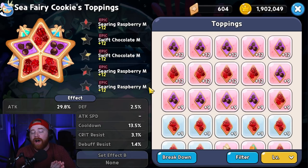For Sea Fairy's toppings, we use a mixed set: three searing raspberries to maximize the damage of her AOE ability, and two swift chocolates for cooldown reduction so you can utilize her skill more often and take advantage of that five-enemy stun. For substats, make sure her cooldown reduction reaches at least 11.8% — anything below that doesn't hit the cooldown threshold needed to take advantage of the five-enemy stuns, and you'd essentially just be running her as a plain AOE DPS.